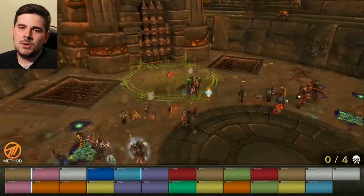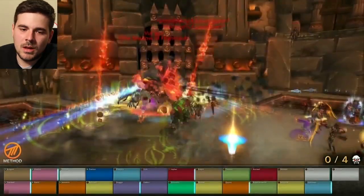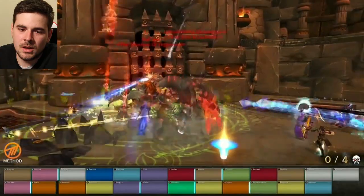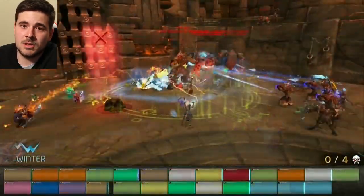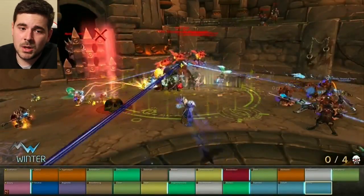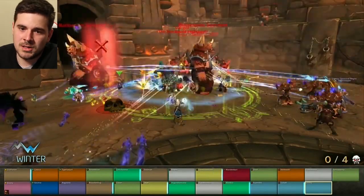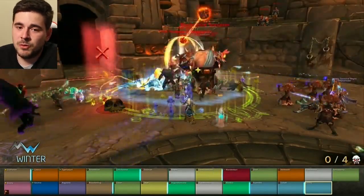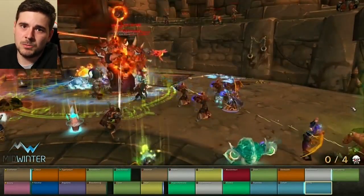As we start towards the first boss, there's some trash first that we need to do. In the first trash pack there is an Orc that you need to kill, and he will spawn every few seconds a couple of Ogre casters that give him a shield. The only thing you can do to speed this up is slow those Ogres as they are coming out, so that prevents them from casting the shield for a few extra seconds and speeds up your kill.